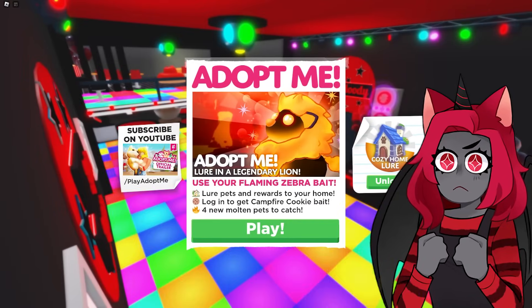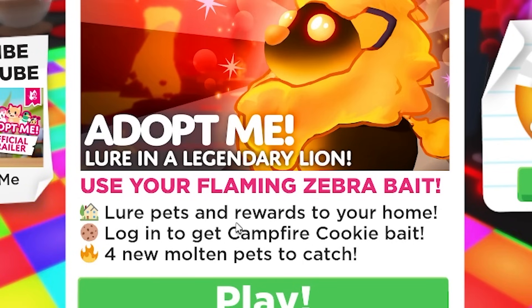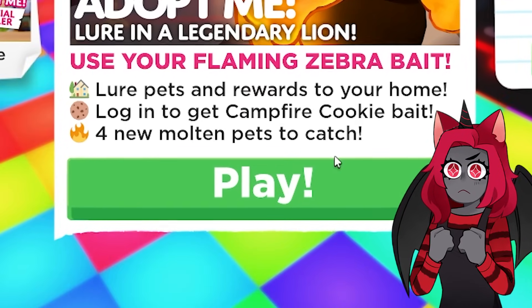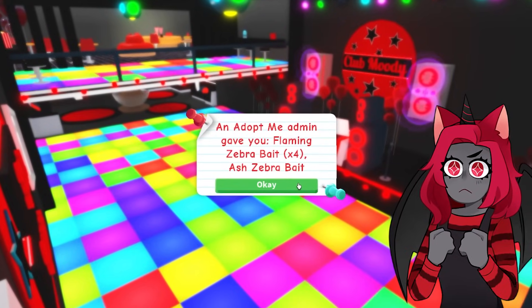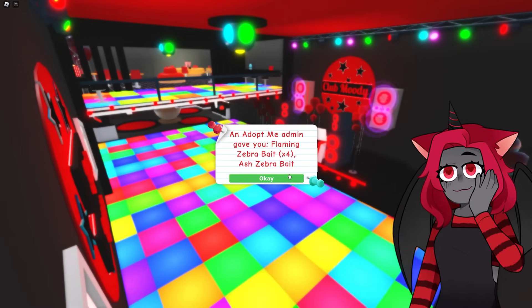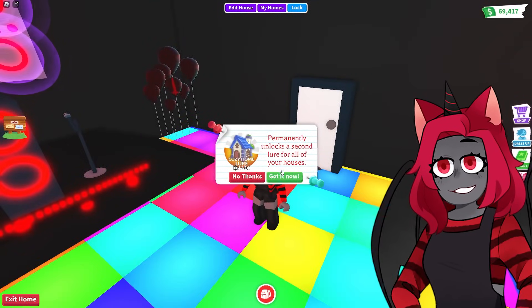See you guys when we have those traps. We're on to the next part of the update, which is the cozy home lure. You get lure pets for more to your home, log in to get campfire cookie baits, and four new molten pets to catch. Admin gave me flaming zebra bait times four and ash zebra bait, so they did give me some bait to try to catch some pets.